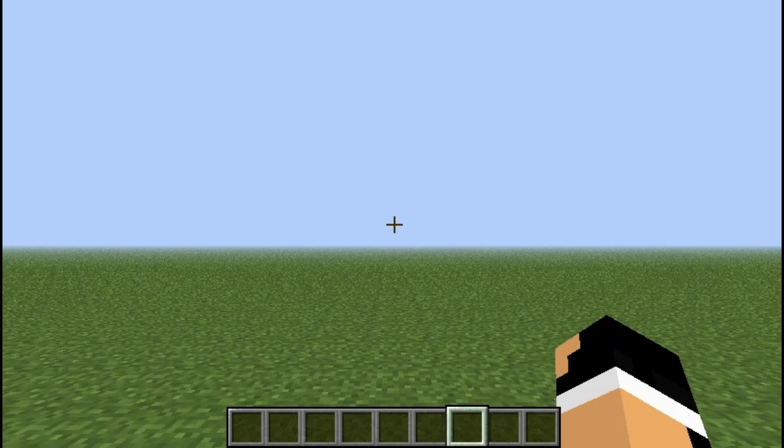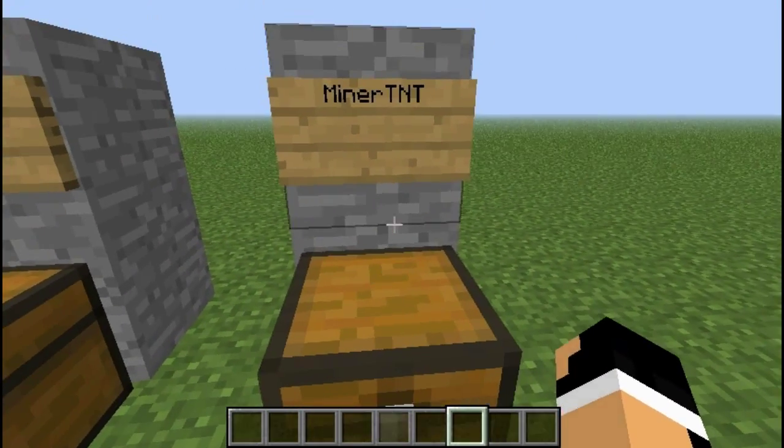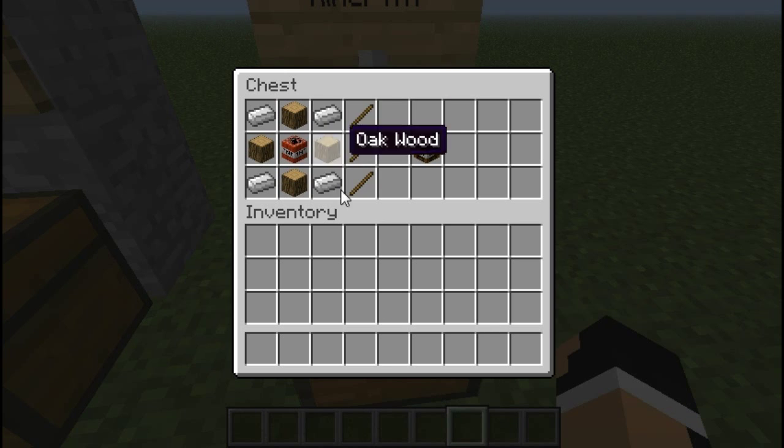To get started, first we're going to show you the miner TNT. This is a miner explosion. It's great for getting started. Here's your recipe. You need some iron, any log — it could be birch, any log wood — and some TNT in the center, and it'll pop you out some miner TNT.